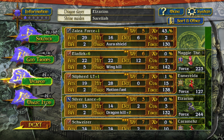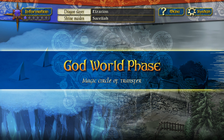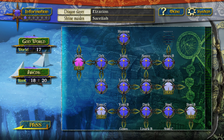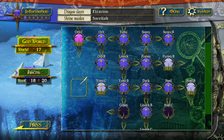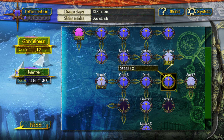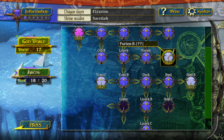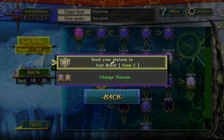Let's go ahead and hit next, proceed back here, and start a new world. All right, we did Sanzu B, right? Sanzu C. Next would be Furion B — or how about Yomi C? Should go Yomi C.